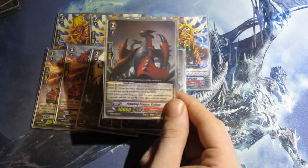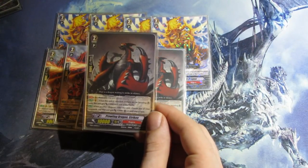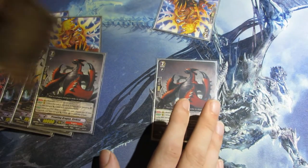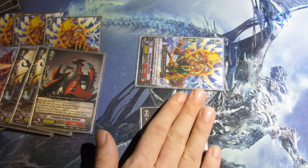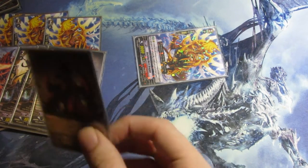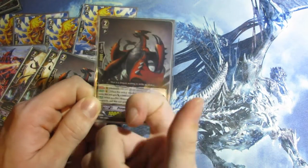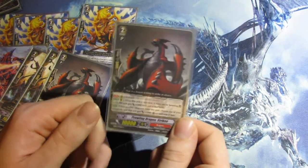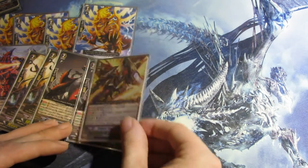Prowling Dragon Striken's skill is Restraint — this unit cannot attack when it's your Vanguard, so if you're grade-stuck and don't have a grade 3 in hand, don't ride this. When this unit is attacked and there's no boosting unit, he automatically gets 5k. It's really good against this meta with all the 10k and 12k attackers — he just puts them out of their misery. His other skill is basically a miniature break ride: when your grade 3 Kagero rides this unit, he gains 5k and a critical. I really only use him if I don't ride Dauntless, but he's there because this helps.